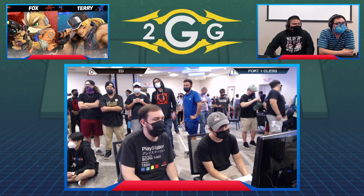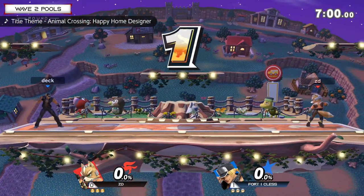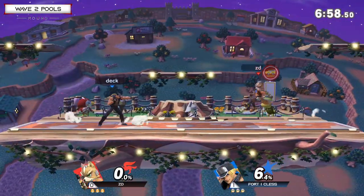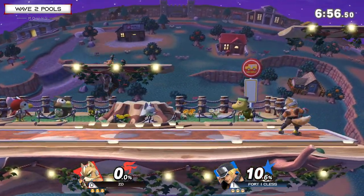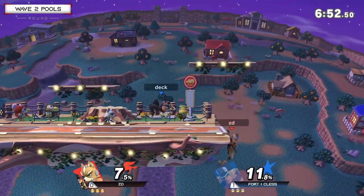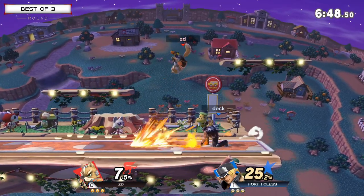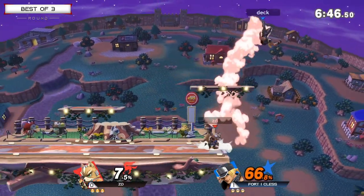Getting into game number two here. I don't know if we're going to see a stage runner, but Town and City — a little bit more room for Fox to work with. Definitely if he can use those platforms to extend up air combos. You have to be very careful about how much range that crack shoot has, but that forward air is putting Kless into a juggle situation, getting punished for the power wave.